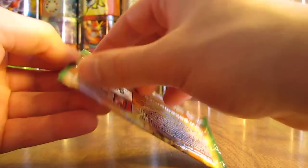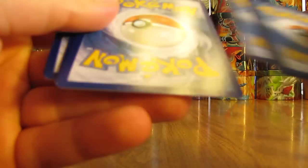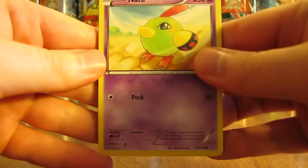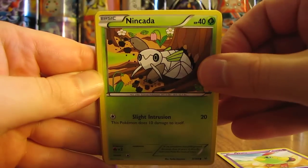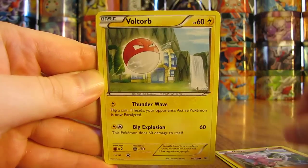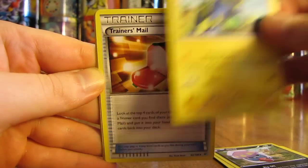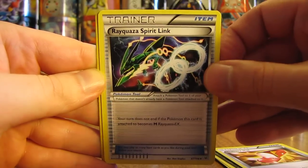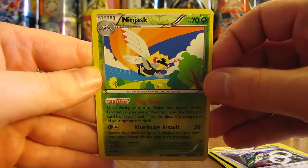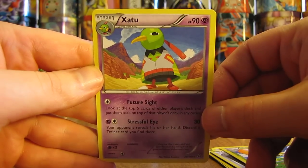Next pack with Deoxys on it. It starts off with a Natu, Nincada, Gligar, Voltorb, Inkay, Manectric, Trainer's Mail, Rayquaza Spirit Link, a Ninjask Reverse Holo which is an uncommon, and the rare in this pack is a Zapdos non-holo.